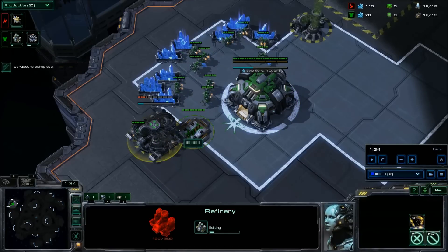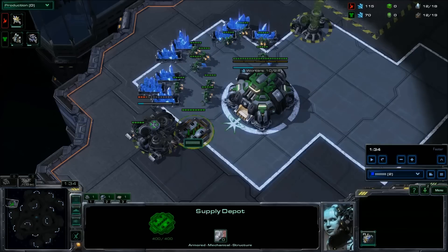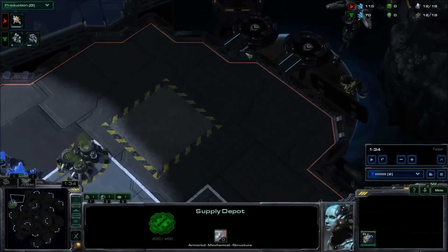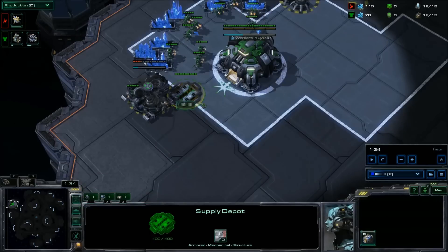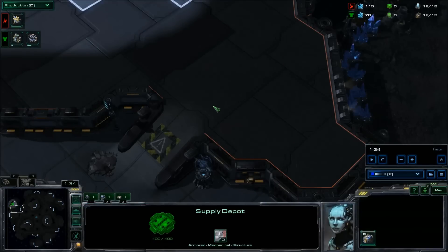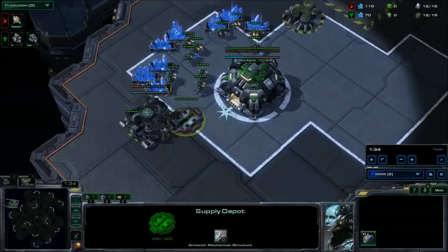One way you can compensate for not walling off on the ladder is to veto any two-player maps. If you're not on a two-player map, the opponent cannot just cheese you right outside your base with a proxy, or in your base with a proxy gateway. This will help compensate for the supply depot not being at the front. This is also a preference or choice that you can make.